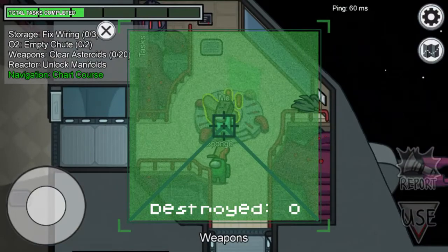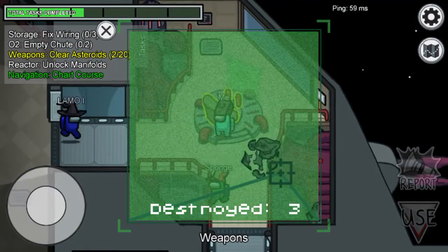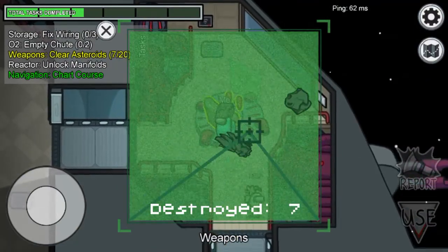When there's an emergency meeting, they'll be like 'who did it?' and you can say 'I was with this guy.' You can see on the right side the lasers are shooting, confirming the visual task.